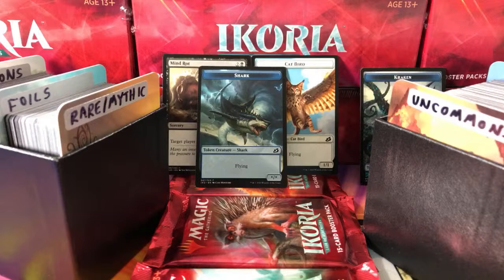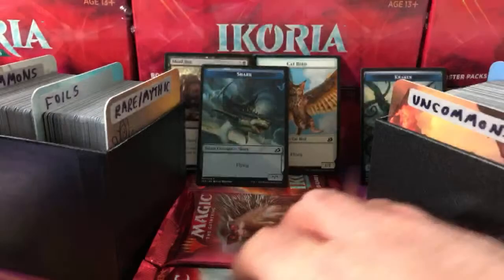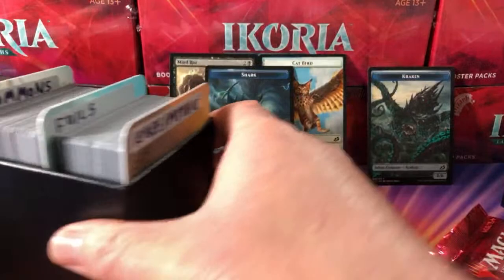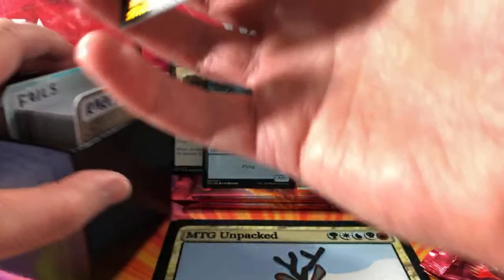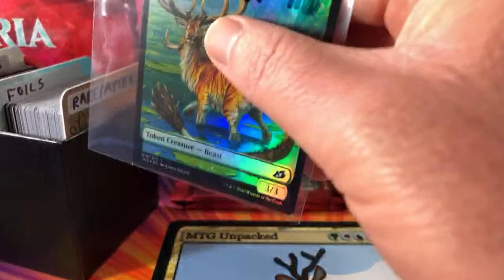One of the lower-end tiers: patrons get a foil from the snap pack box, and there's a lot of juicy goodness there this month. Starting off we have White Socks 46 — thank you for being a patron. We get a foil token: beast on one side and a human soldier on the other. There you are, White Socks 46, and your pack opening is still coming up in the next week or so.